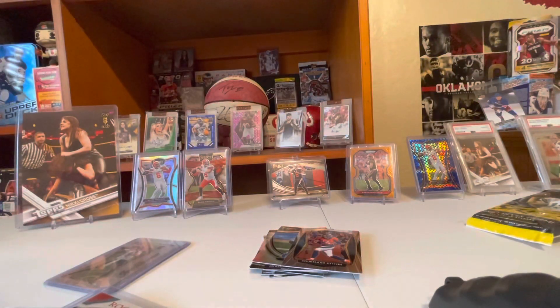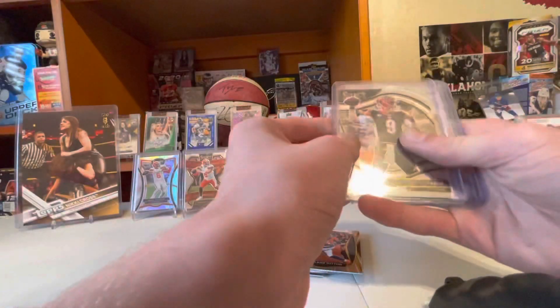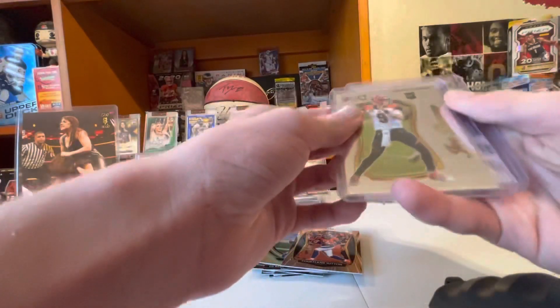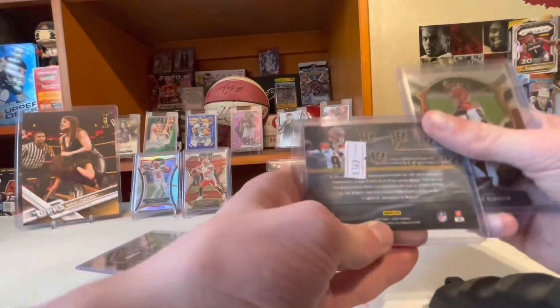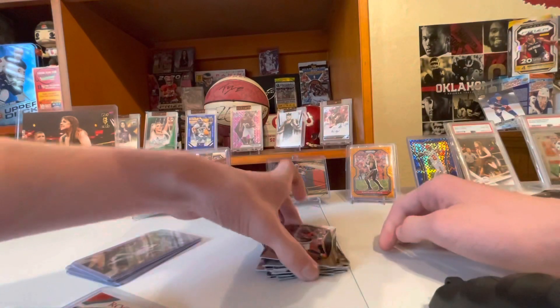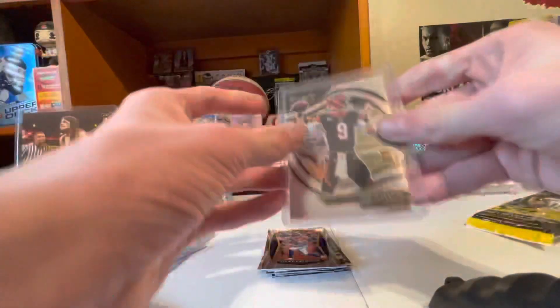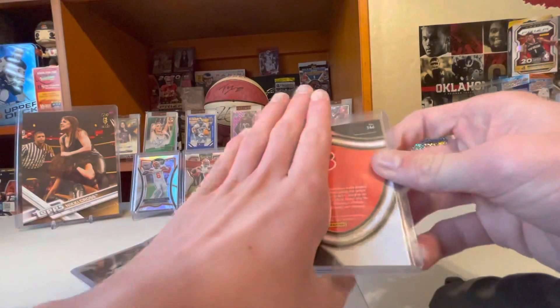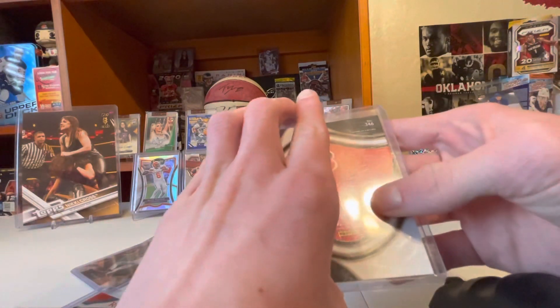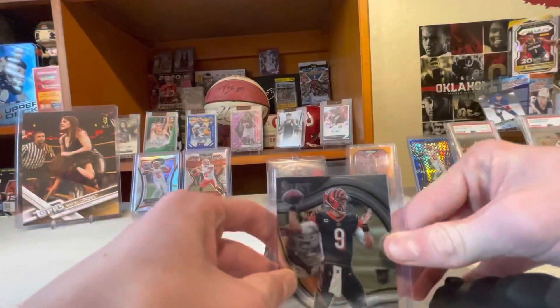Three Joe Burrows out of this pack — could I even do better? Or just a Herbert pack? Nice pack. Recap: Burrow, Burrow, Burrow, Burrow field level, Burrow insert — got a $160 price sticker, probably ain't worth that. Joe Burrow concourse. It was a Joe Burrow field level on the back — yeah, that's a field level. I saw Bengals and then I saw the field level up there, I did not know who it was, but Joe Burrow. Nice pack.